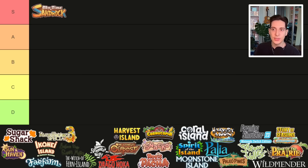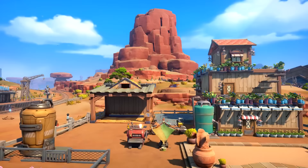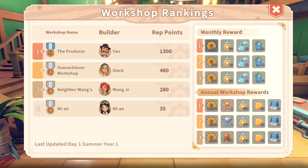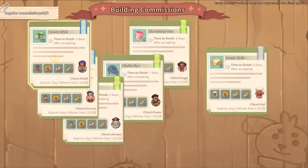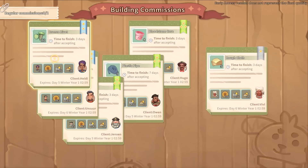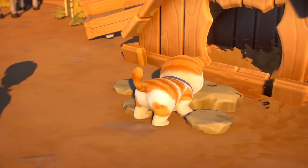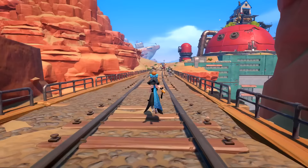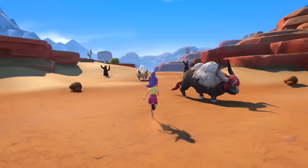One of these games is My Time at Sandrock. It was in the S tier last year and it remains in the S tier today because it only got better from Early Access to its full release in November. This game has so much content — just the main story itself will keep you busy from maybe 70 to 100 hours. There's also a lot of side content. The main focus is crafting, but there's still farming, relationships, festivals, mining, fishing, and pretty much everything you'd expect from a farming or life sim game.